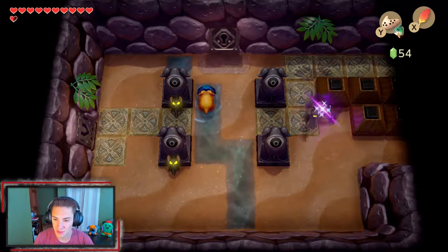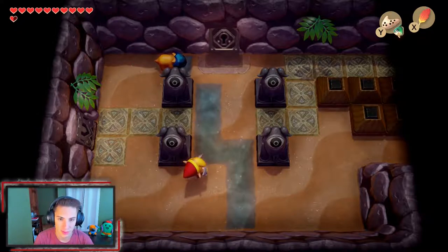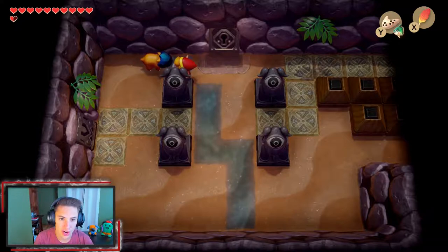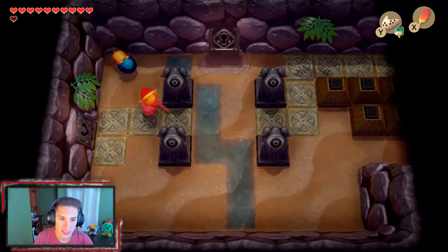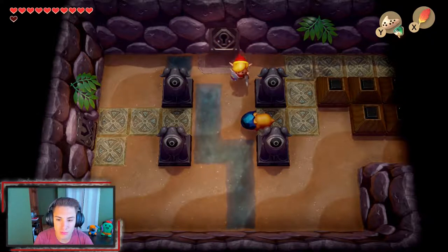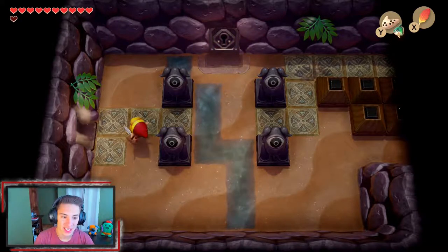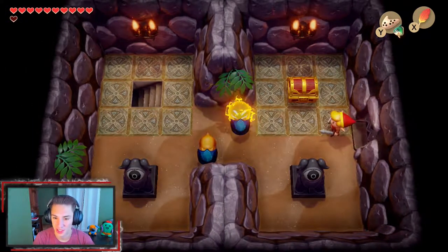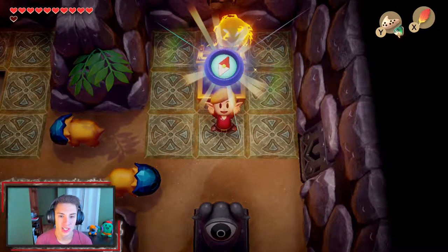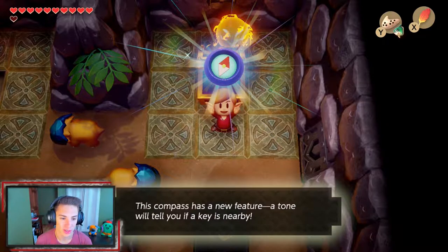We got these little bats and everything. I cannot wait to get the item for this dungeon — it is an awesome item. We're going to start ripping on all these little piggy fools. After we destroy all these enemies, we can obtain our first chest for this dungeon, which is the compass. Now that we got the compass, we can keep moving along. This will show us all the treasure chests in this dungeon.